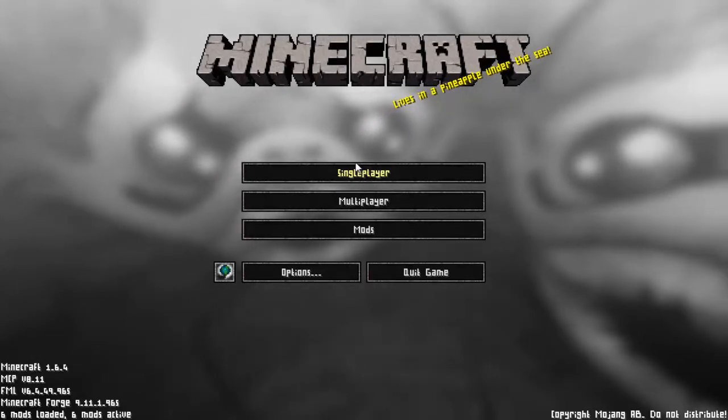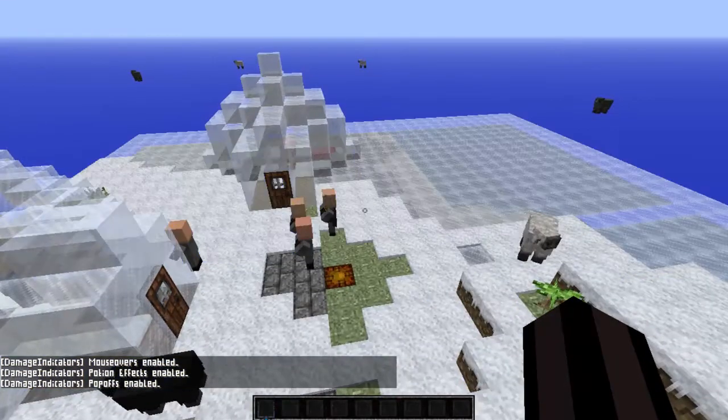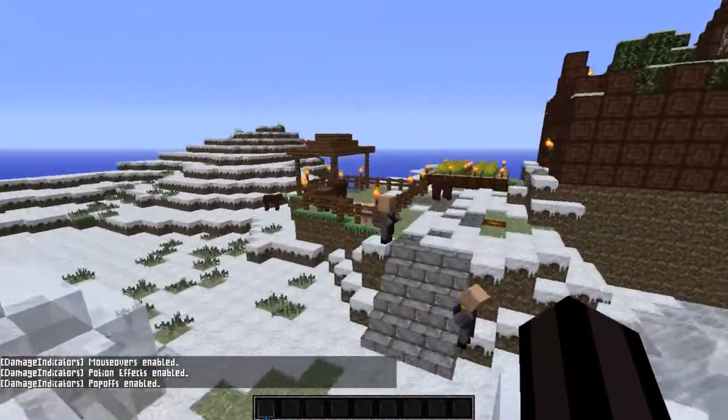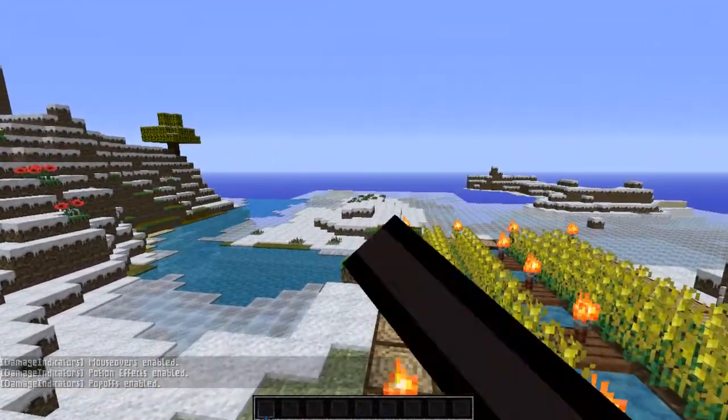Well, I do have a solution for the snow biome. I tried to make a village in the snow biome. Now, I have two versions. One of them is the one without a wall surrounding it. I'm already flying above it. The spawn point is where I'm pointing at right now, over there.